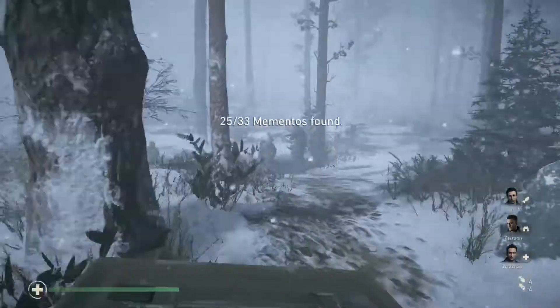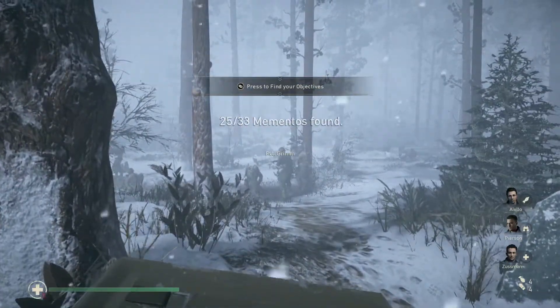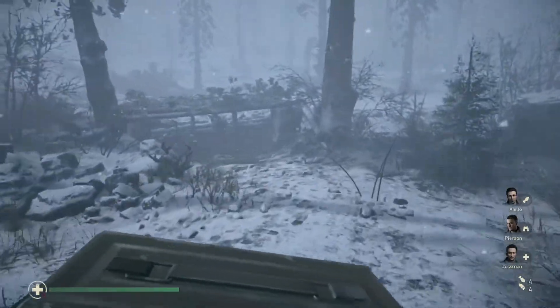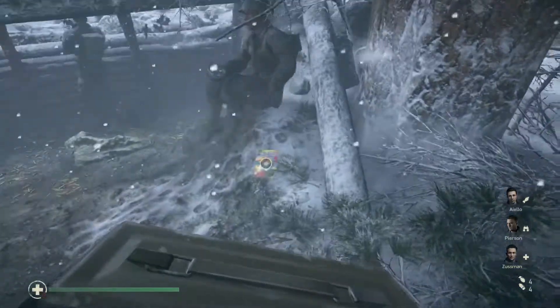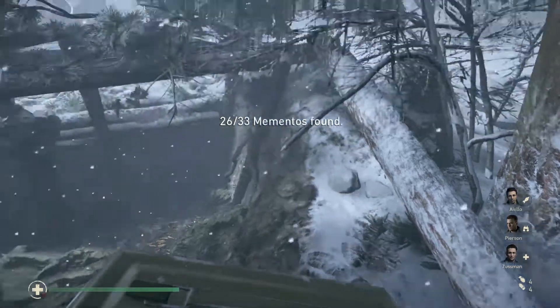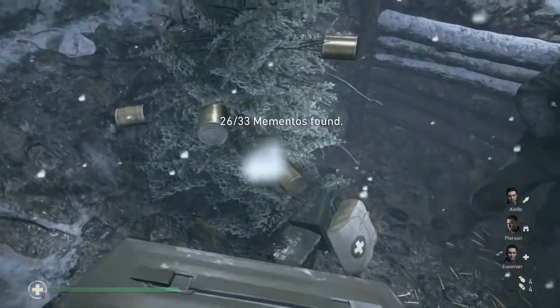So first off, when you start straight away with that ammo box, your first rock on the right will get you your first one. And your second one's coming up literally two minutes later at the location where you've got to drop the ammo box off. You've located no enemies so far, but there it is, next to the Christmas tree where you've got to drop the ammo off.